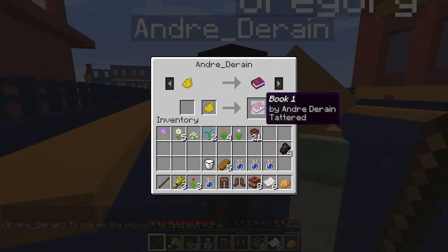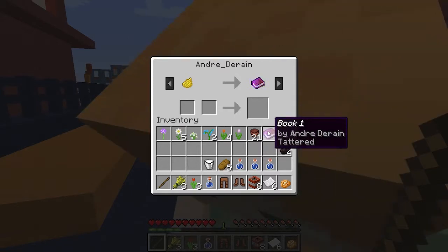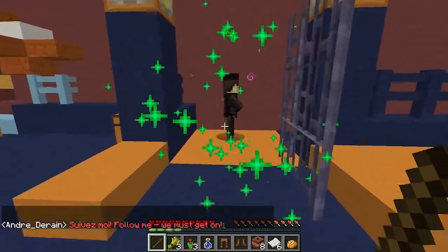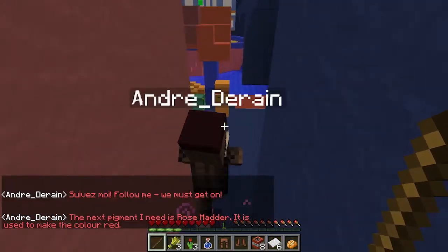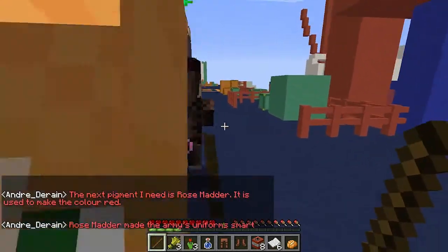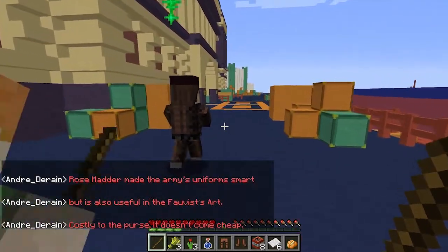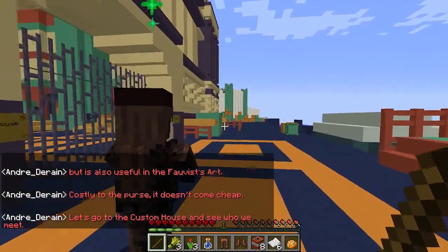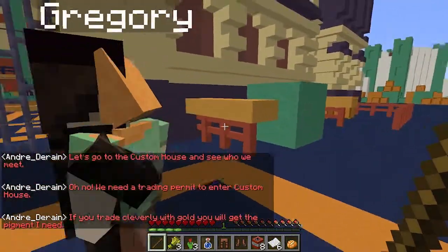I have three. Book one by Andre Derain. Follow me, we must get on. Okay, we're supposed to follow him now, buddy. What's that green thing? The next pigment he needs is rose matter. It is used to make the color red. Rose matter made the army's uniform smart, but it's also useful in the foulest art. Costly to the purse, it doesn't come cheap. Let's go to the custom house and see who we meet.